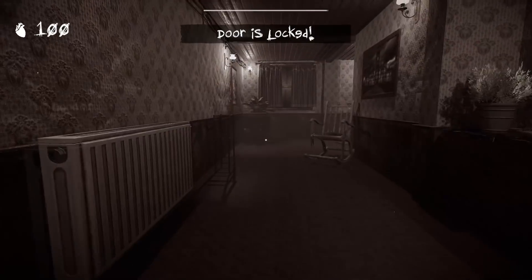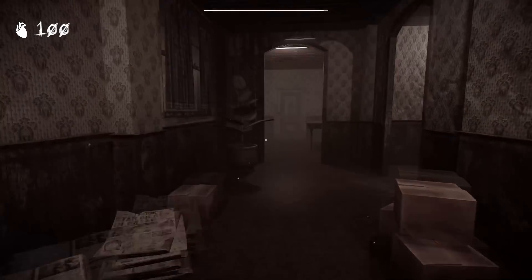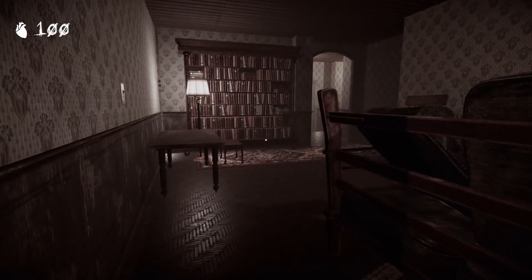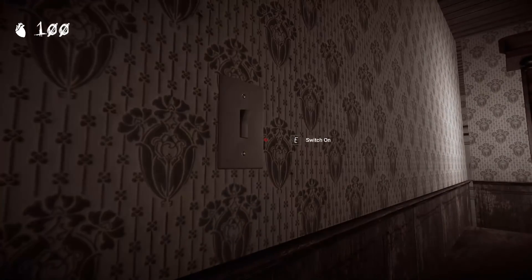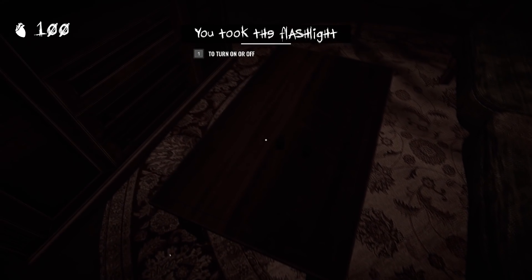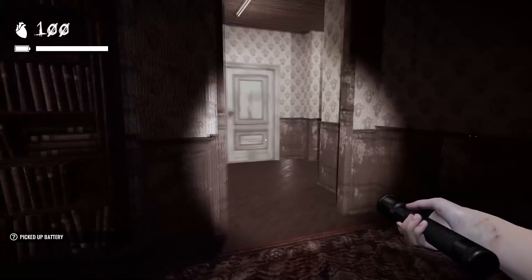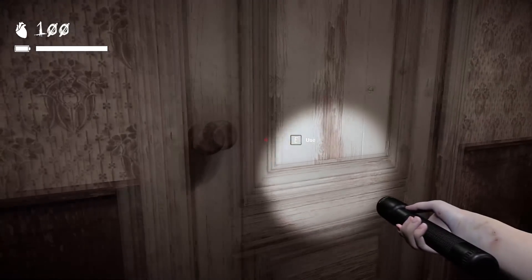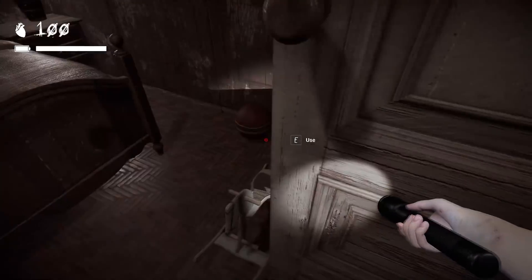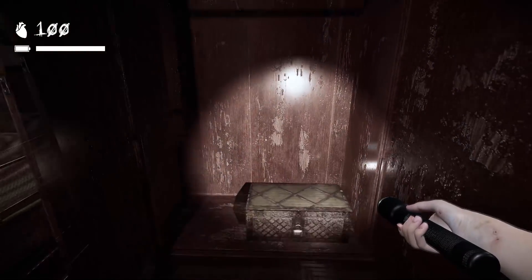This game looks really pretty! We're in like a fancy apartment or house - or maybe a mansion. You can turn the light off and on, that's kind of cool. Oh, flashlight - you took the flashlight. There we go, let's activate this, even though it's completely bright in here. So this is like a child's bedroom right here, it's probably my bedroom. What have you got in here? Another bedroom - anything in the closets?